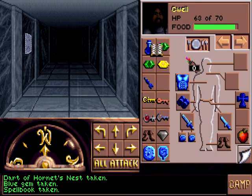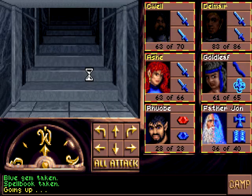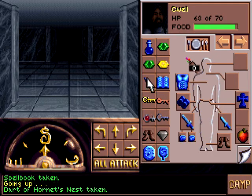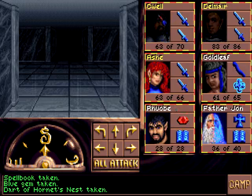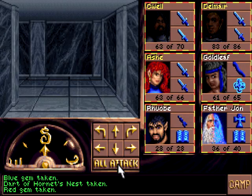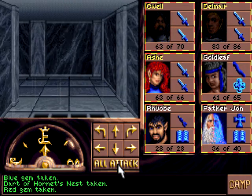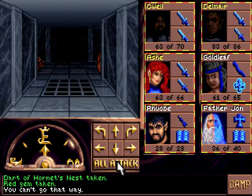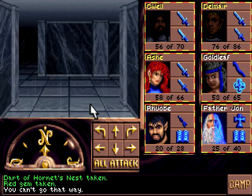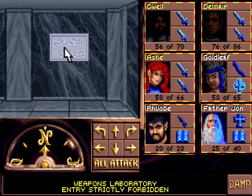I think Grove had to be holding these two emeralds for us to be able to leave. Let me out — there we go. Let's see where his dart and spell book are. The dart of the hornet's nest — those things were really good in older editions, less so now. I don't even know if they exist in 3rd edition. I just have to remember how to get out of here now. Weapons laboratory — entry strictly forbidden.